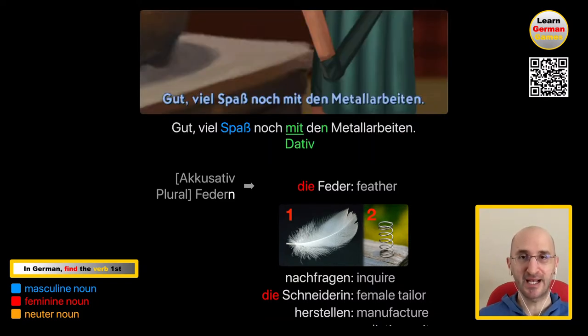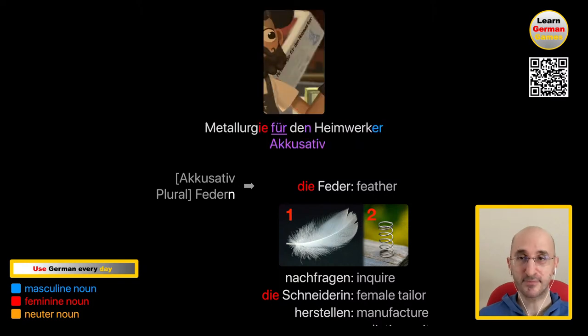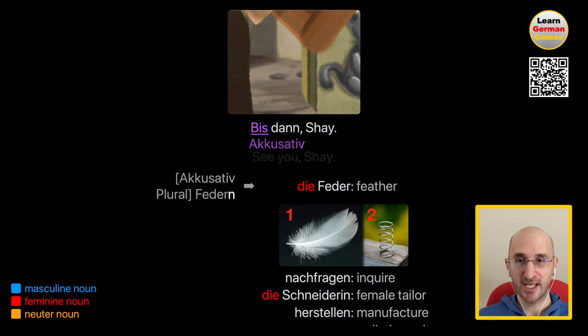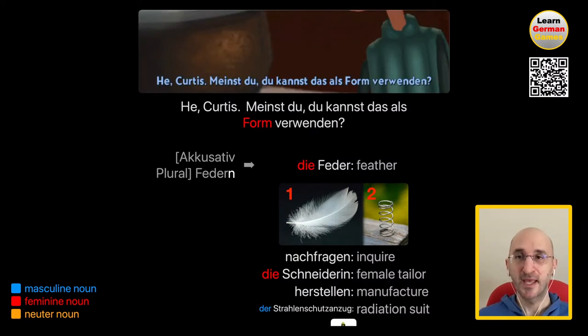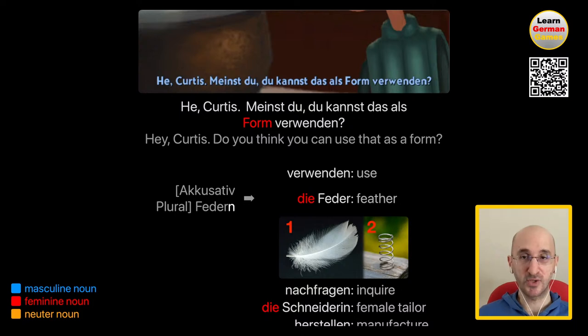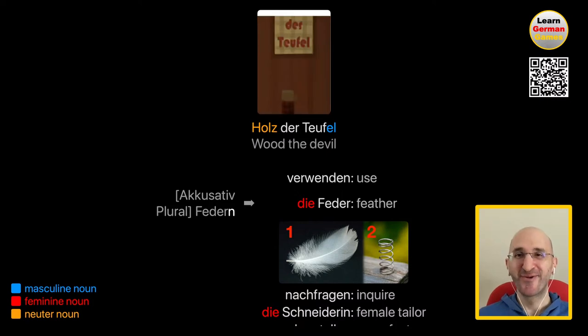Gut, viel Spaß noch mit den Metallarbeiten. Have fun with the metalwork. Remember that plural nouns take an N in the dative. That's why we have Arbeiten. Metallurgie für den Heimwerker — Metallurgy for the do-it-yourselfer — this is what's written on the box. Hey Curtis, meinst du, du kannst das als Form verwenden? Do you think you can use that as a mold? Verwenden is to use — this is the most standard way to say to use. Holz der Teufel — wood of the devil — I don't know why it's written there, that's funny.